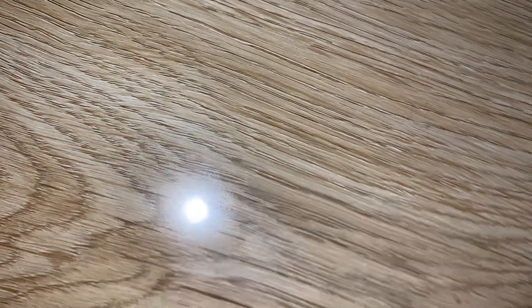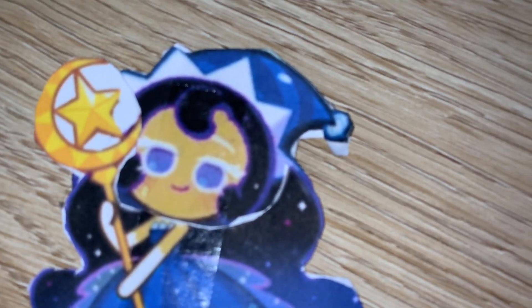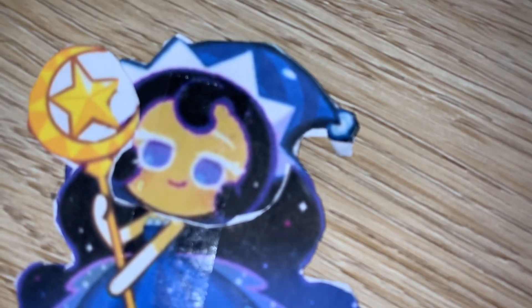Now we have the lady herself — Moonlight Cookie. We have Moonlight Cookie with her scepter staff, her hair, her hat, her eyes, and her blue dress.